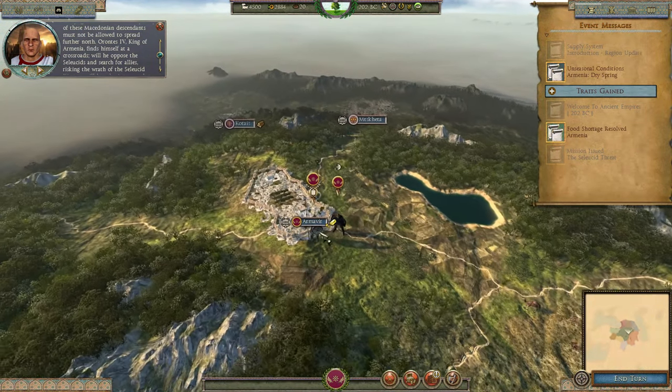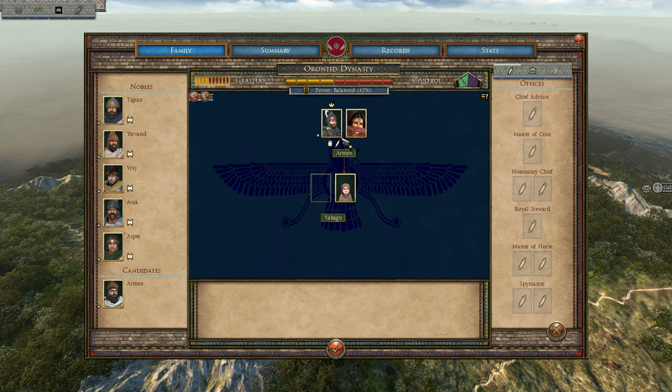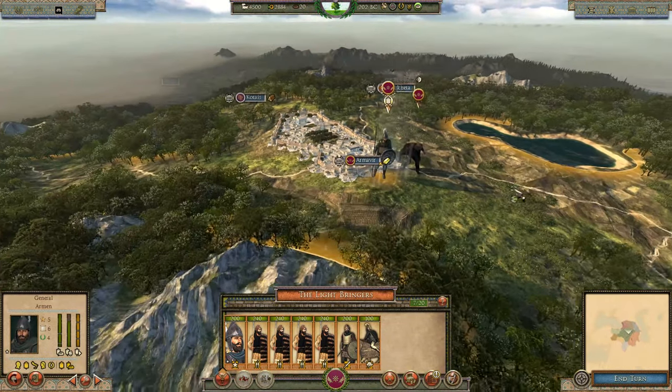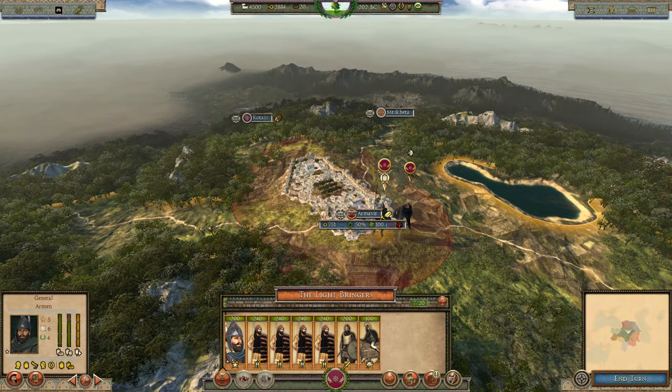Our faction leader, Arran the Fourth, has been mistakenly named 'Armen' for some reason - he should be Yervant. There's also a daughter character named Bahag assigned oddly. He's also got the title 'King of Kings' which is historically wrong - that title won't appear until Tigran the Great takes it from the Parthians in the first century BC. These naming issues need to be sorted out in a future patch.